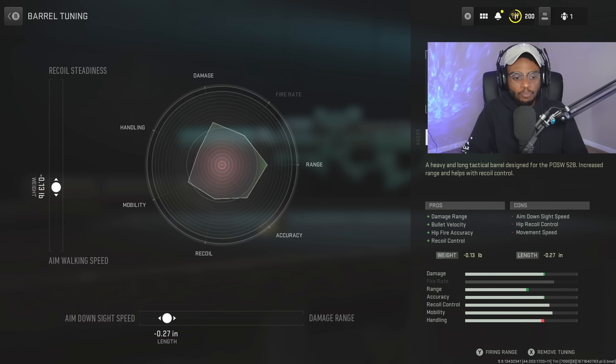For the tune, we are going to bump up that aim down sight speed by negative 0.27, and also bump up the aim walking speed to negative 0.13. Again, we're going to have the best of both worlds here — close range as well as long range.